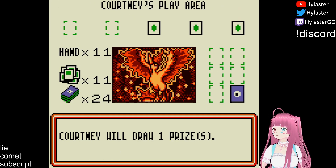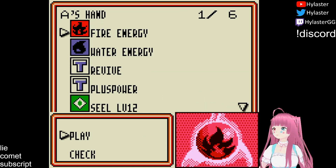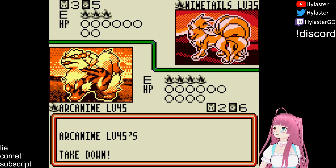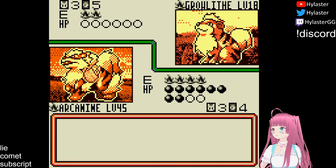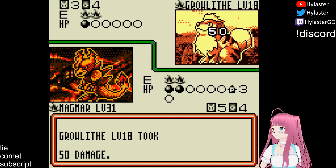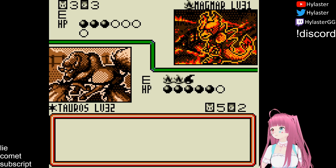Much like last time, Courtney poses a threat, defeating us multiple times. In our winning run, we open Farfetch'd but focus on powering up the bench instead. By the time it faints, we have a 4-energy Arcanine ready to start cleaning up. An unfortunate Smokescreen causes Arcanine to get revenge KO'd by Growlithe. However, our Magmar puts in some pressure, and Courtney eventually runs out of energy, allowing our Tauros to sweep with Rampage, dodging all three confusion rolls.